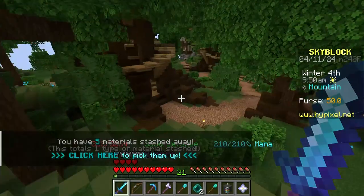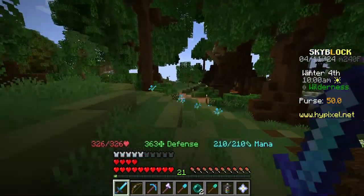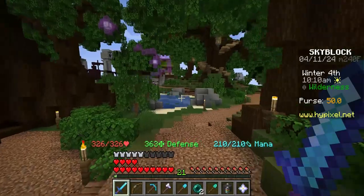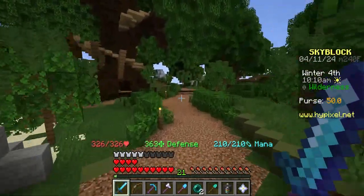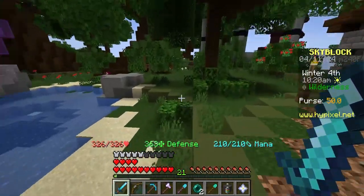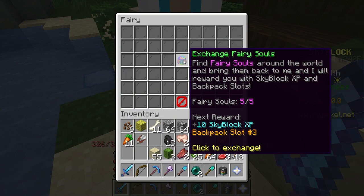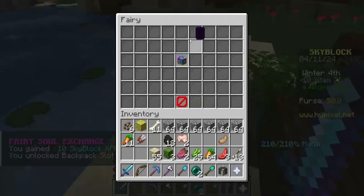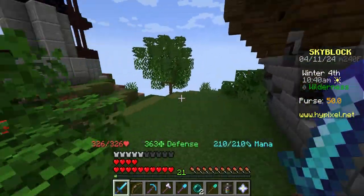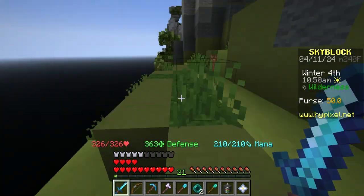I'll keep looking for them - there's definitely some around here, I'm pretty sure in these trees. This is the fairy spawn so there's probably going to be a lot around here. I think there's a total of like 150. We just got the last one! You get another backpack slot and 10 Skyblock XP. We need more fairy souls! For the next video I might literally just go fairy hunting.